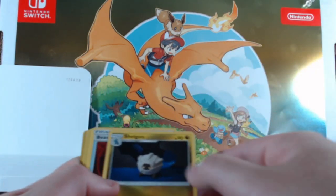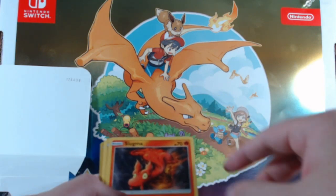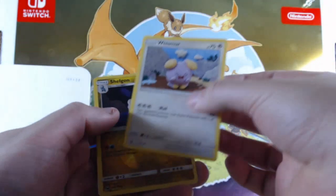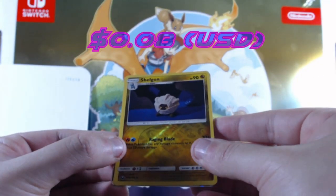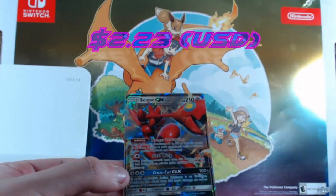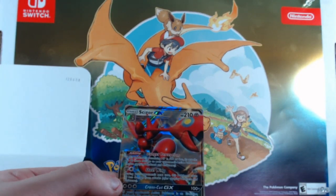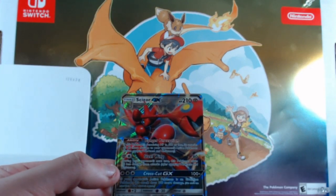Underground Expedition, Shelgon, Beast Ball, Slakoth, Surskit, Slugma — and then a Shelgon, and we get a Scizor GX. Okay, that looks pretty good — not the full art or the secret rare, but hey, I'll take that. Any GX I can get at this point is okay with me.